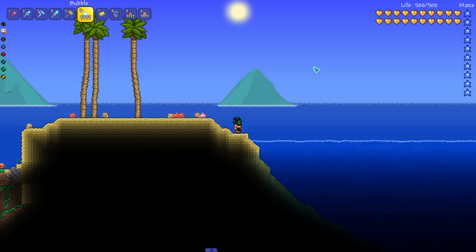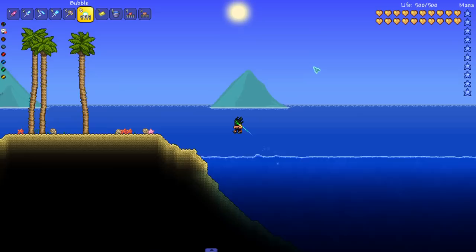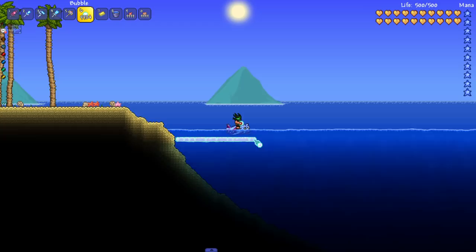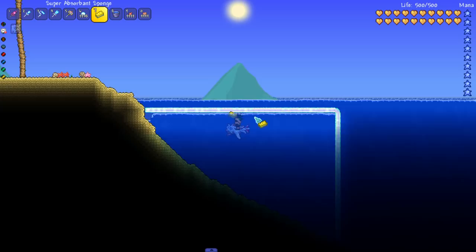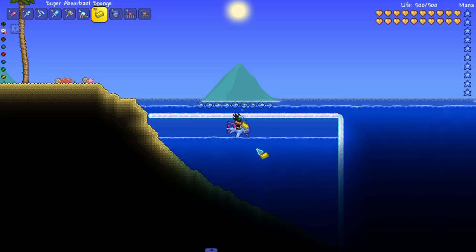It all starts off with an ocean. If you're building with mods or if you have access to T-Edit, I recommend draining the entire ocean, as it's going to make building the reef possible. If that's not an option and you're playing on vanilla, what I recommend is grabbing some bubble block and mapping out how big you want the coral reef to be, drawing a box around that area, then using either the super absorbent sponge or some pumps to drain the water out. Since I have access to T-Edit, I'm just going to drain this ocean and we'll be right back.